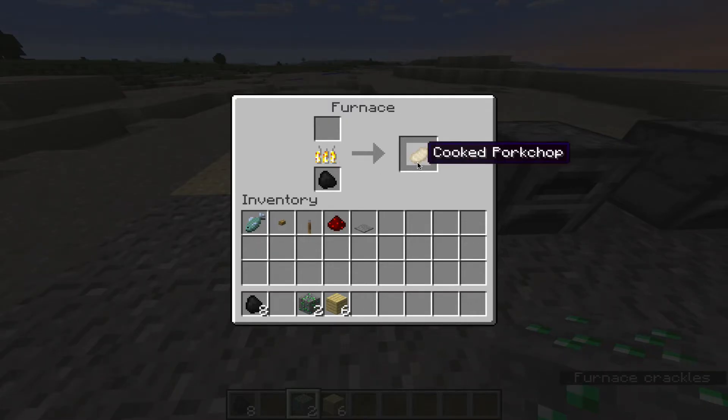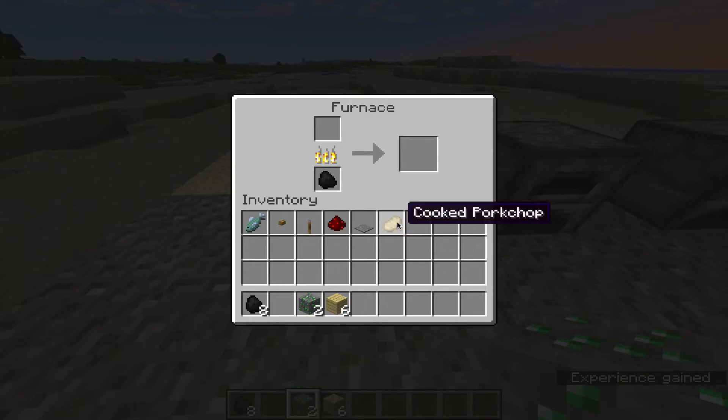How long is the coal? How much it takes for the coal to stay there. So I got a cooked pork chop. I put a raw pork chop right here — you left click, put it there, and then it turns over here to a cooked pork chop because it's cooked from the coal.